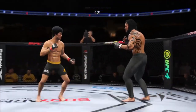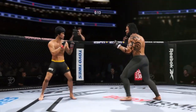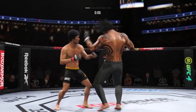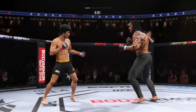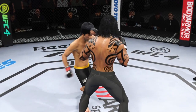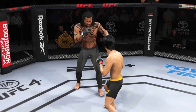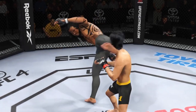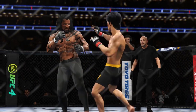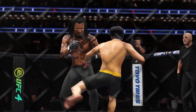He lands with a right hand. Nice counter punch there. We talked about the reach advantage off the top of the show — it certainly paid dividends. Five minutes in the books. Let's check out some of the action from that previous round. He really kept finding a home for those kicks. And why would you change it? If your opponent is not going to check, if he's going to stand there, not on his toes and stationary, you keep driving those kicks into his thighs, into his body, until he makes some sort of adjustment.